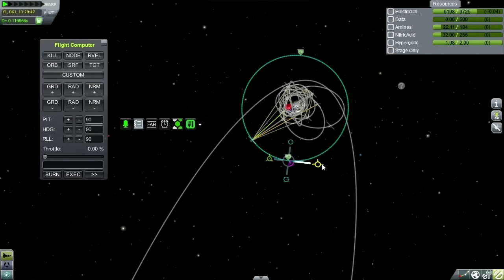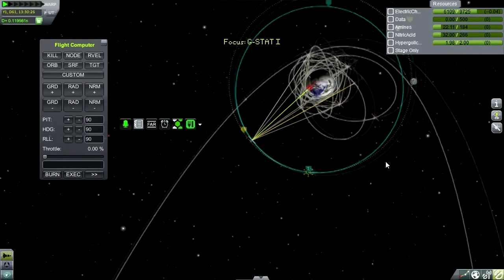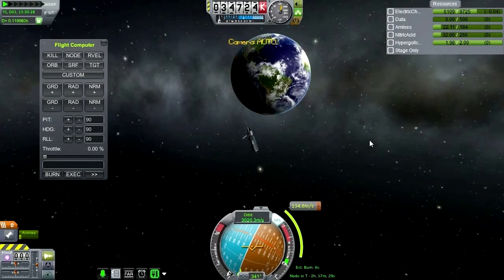Let me just plot the necessary burn to circularize and get into geosynchronous — geostationary, if you will. With MechJeb I would be able to see the exact period, so I wouldn't have to worry about figuring out the numbers. The correct number is 35,786 km, and I'm just looking for an average that comes close to that. I think we're pretty much there. Unsurprisingly, the burn is approximately what it was to drop the orbit.